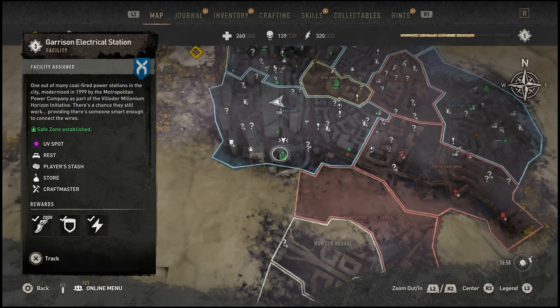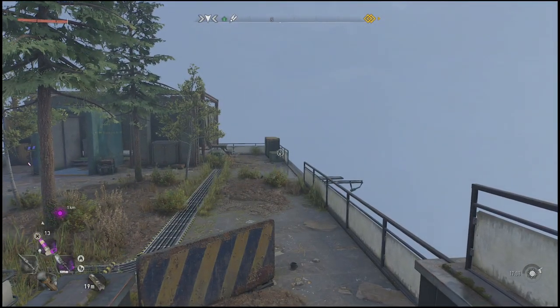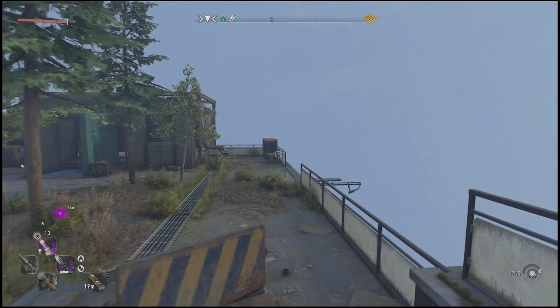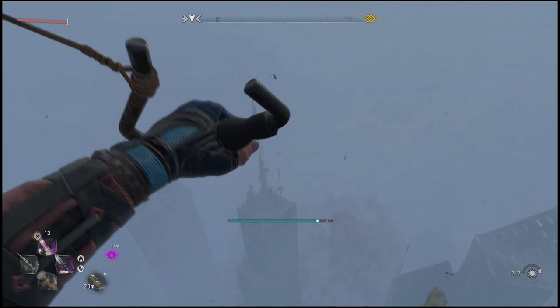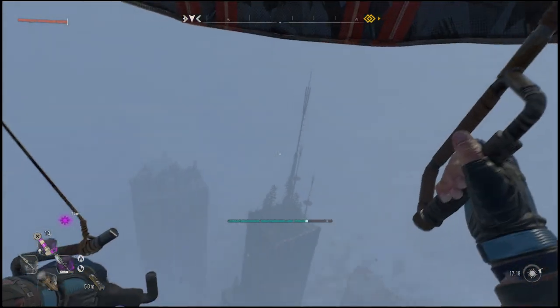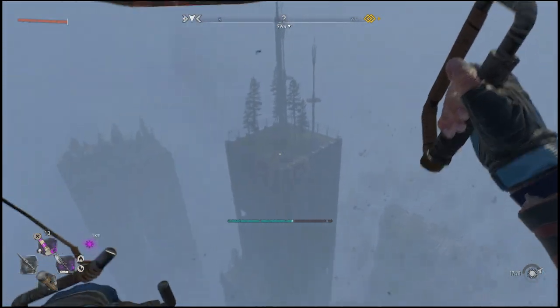Once you get onto the roof, this is what it should look like — but this is actually not the roof that you want to be on. Instead, what you want to do is use your paraglider to glide over to a roof next door. Once you're here there's a bunch of things you can collect. There's even a military supply drop. There's also a small puzzle to start doing and it's going to lead you to an easter egg. So open up your paraglider, jump in this direction, and glide over to this building — it has some radio tower antennas on top.